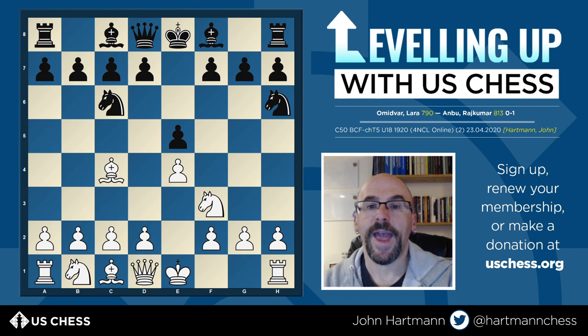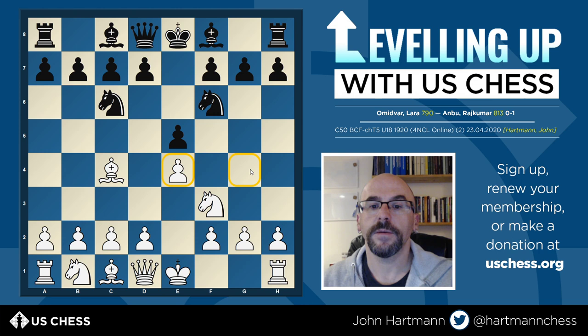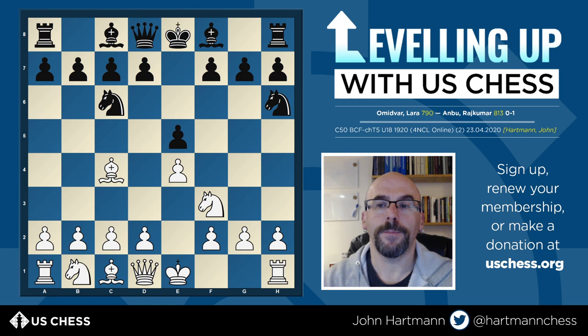Black decided to play a different move — knight to h6. The idea is that it defends the pawn on f7, which is always a target in e4/e5 openings. But you may have heard the saying that knights on the rim are dim. This is a case where having a knight on the edge of the board is not fantastic, because it only controls four squares from the edge. Whereas if we played knight to f6, that knight would attack the pawn on e4, and also cover g4, h5, d5, d7, e8, g8, and h7 — eight squares instead of four. Knights on the edge are not well placed in most cases, and this is no exception.